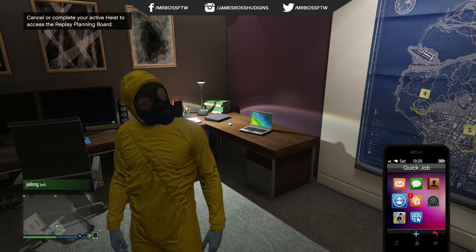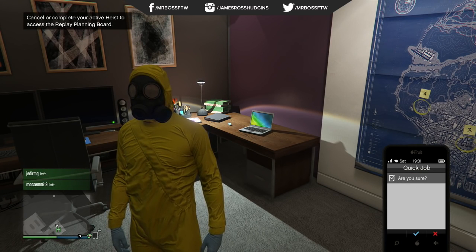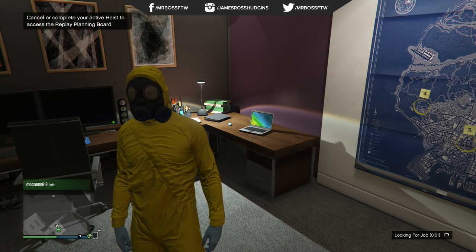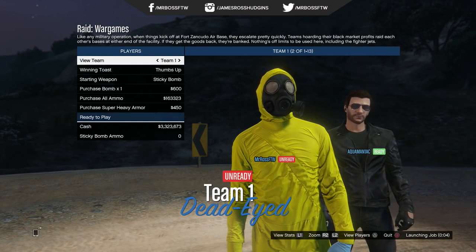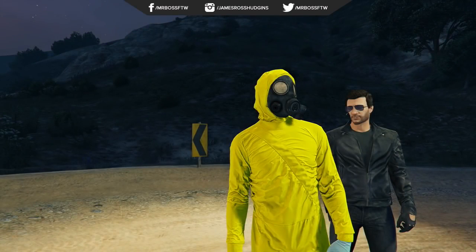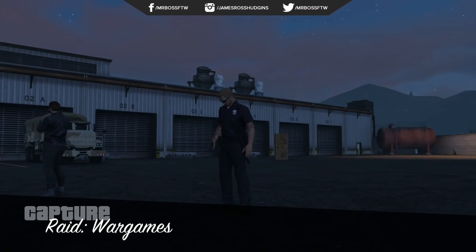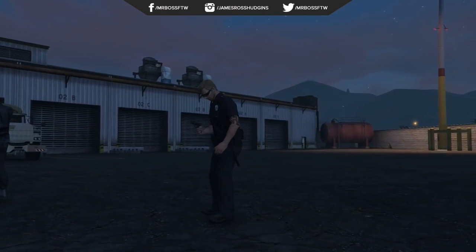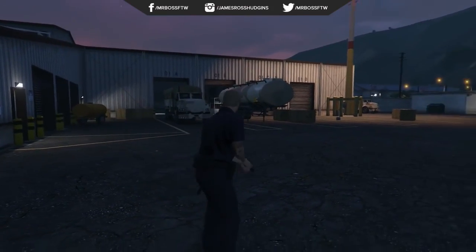From there, pull up your phone, go to Quick Job, and launch a capture mission — just a random capture mission. It might take one or two tries to get into one, but once you do it's pretty straightforward. All you have to do is finish the capture mission. You can see right here I'm wearing that hazmat suit, but as soon as I get into the capture mission, you'll notice I have the exact same police uniform I was wearing in the heist mission.